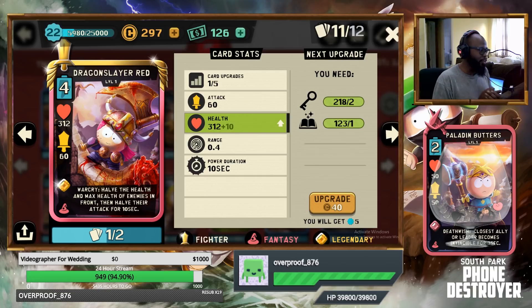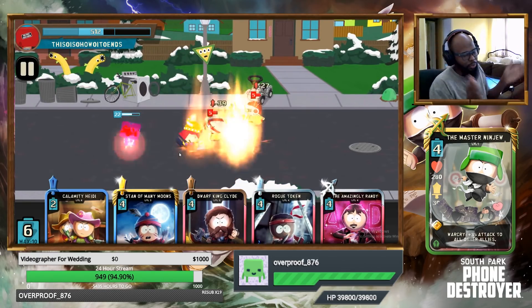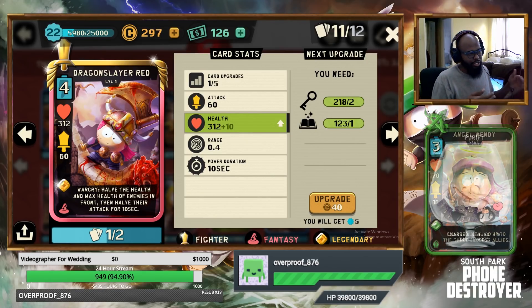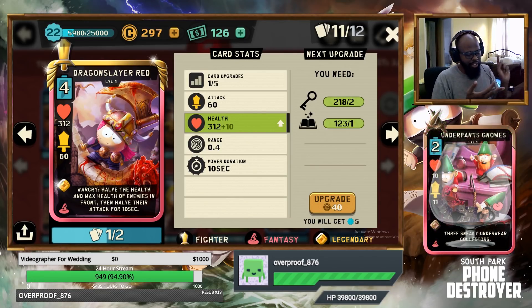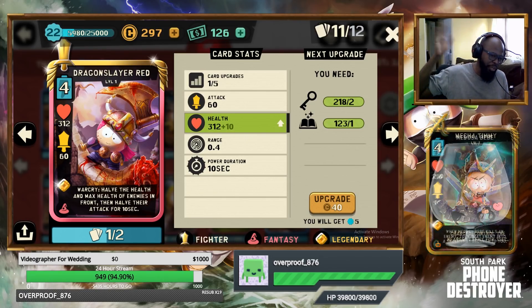Her warcry halves the health and max health of enemies in the front of this phone case area. We've seen a lot more cards introduced into the game with this cone-shaped dynamic. We've had Switch Garrison with the cone-shaped effect that slows enemies, Swordsman Garrison with the cone-shaped effect that does the Zorro sword slashing, and now we get Dragon Slayer Red, probably one of the most anticipated cards in the entire game, right up there with President Garrison.